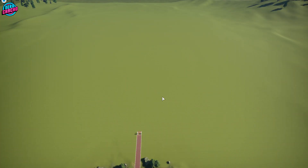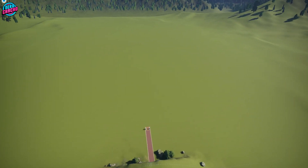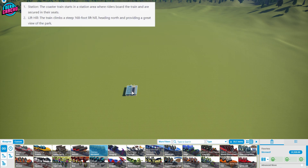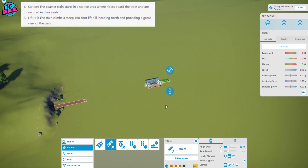Alright then, let's actually put this to the test and see if this coaster is going to be any good. Here we are back in Planet Coaster — a completely blank Sandbox Park, nothing in here at all. We already know what coaster type we need: it's this one here, the Werewolf Flawless. We also know that we need to be due north because that's what ChatGPT told us to do — and there we go, we are due north.